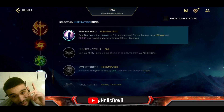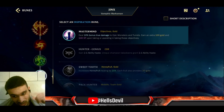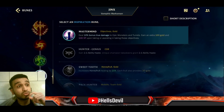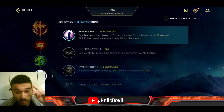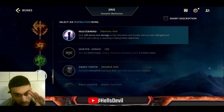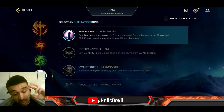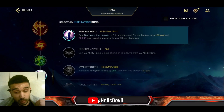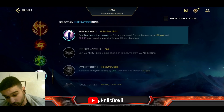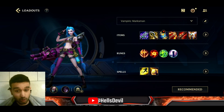The most OP thing about Mastermind is it increases your damage to objectives by 10%, so your ultimate also deals 10% more damage. For example, instead of 2000 damage it deals 2200, which is huge — that 200 damage can be the difference between stealing the dragon or not. Always go Mastermind. For spells, take Flash and Barrier.